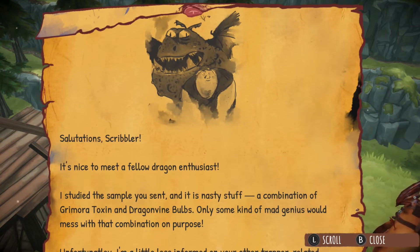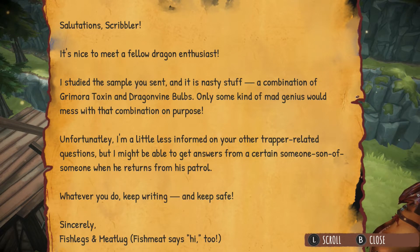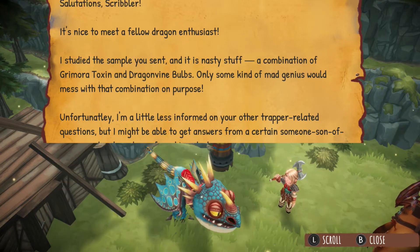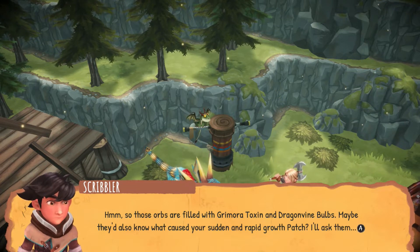Another scroll. Salutations, Scribbler. It's nice to meet a fellow dragon enthusiast. I studied the sample you sent and it is nasty stuff — a combination of Grimora Toxin and Dragon Vine bulbs. Only some kind of mad genius would mess with that combination on purpose. Sincerely, Fishlegs and Meatlug. So those orbs are filled with Grimora Toxin and Dragon Vine bulbs — maybe they'd also know what caused your sudden and rapid growth, Patch.